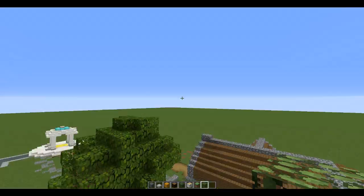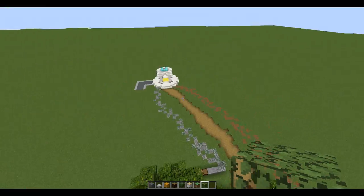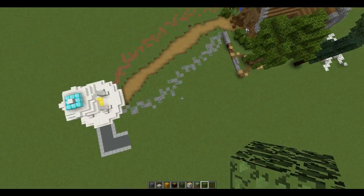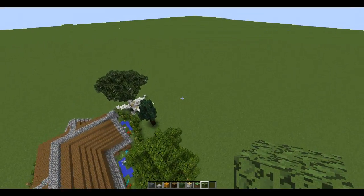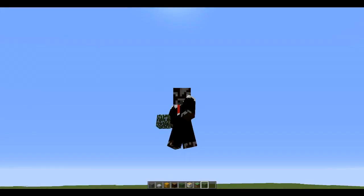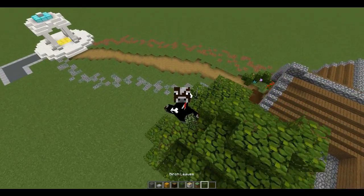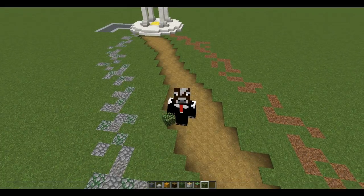So that is going to be the end of the episode. We created three new path designs and two new tree types, so in total we have four path designs and three different styles of trees. I hope that you enjoyed this episode and will come back for the next one — bye!